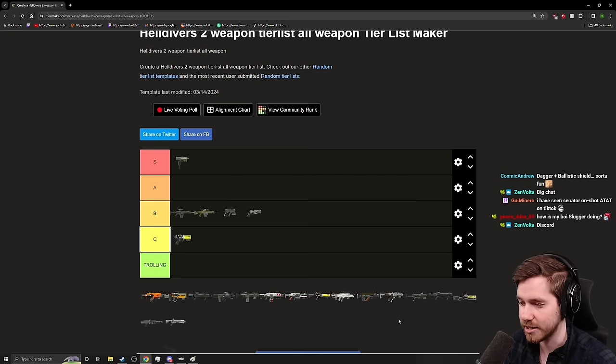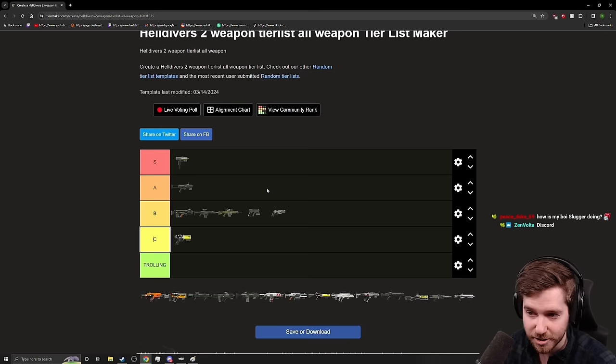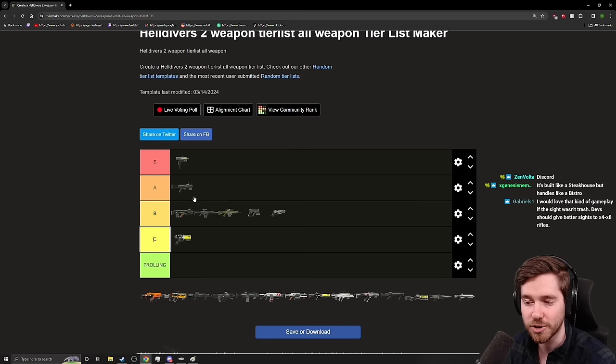Moving into SMGs, the Knight was a weapon I was disliking early on, but the more I used it in burst fire the more I realized it's actually quite decent. Give it a try in burst fire — it does put in work and you can one-to-two burst a Devastator in the face if accurate, and it does compete with the Defender. The Defender is a solid A tier — a little better because you don't have to worry about burst fire. It feels great for run-and-gun, and automaton missions with hard drives across the map really let it shine.